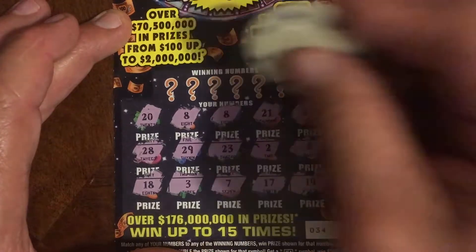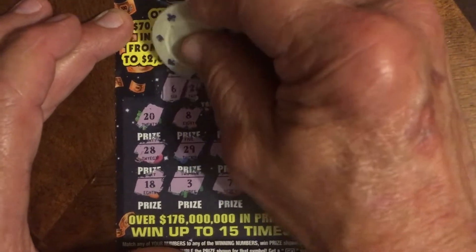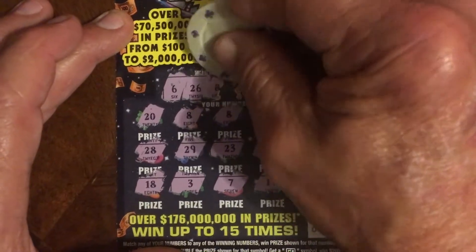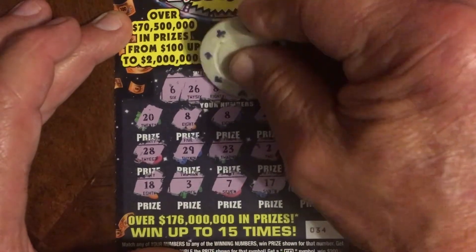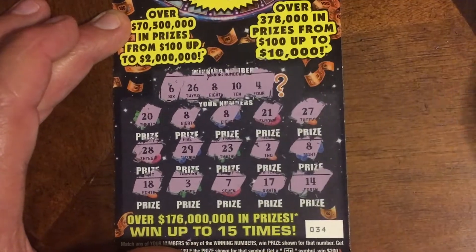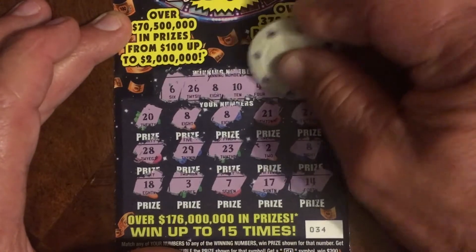Let's see what numbers we have. Starting off with a number 6 — that's a no. Number 26 — that's a no. Number 28, number 7, there's the 8, we've got three of those. Number 10 — nope. Number 4 — nope. And 12 — nope.